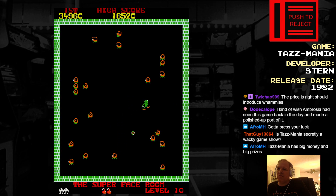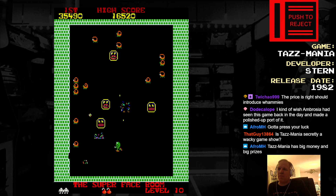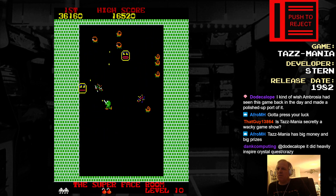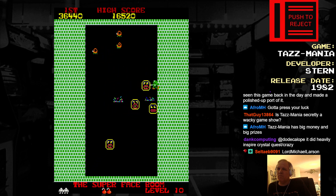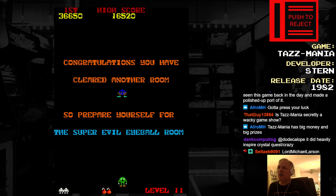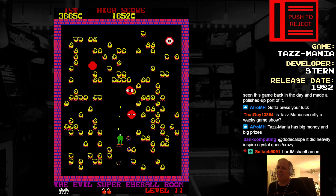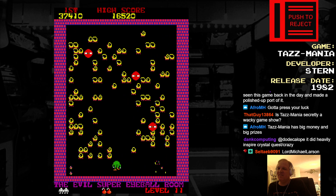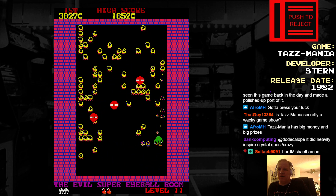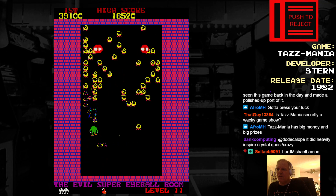Well, I picked up a few extra lives at least. I guess that's why enemies aren't worth much in points — because you could kind of leech a little bit. But then again, you can't stay on these stages forever. A super evil eyeball room. Oh, this is getting tedious. These later levels have more objects you have to shoot to clear it, but there's also more enemies, so that just slows you down. It's getting a little too hard.